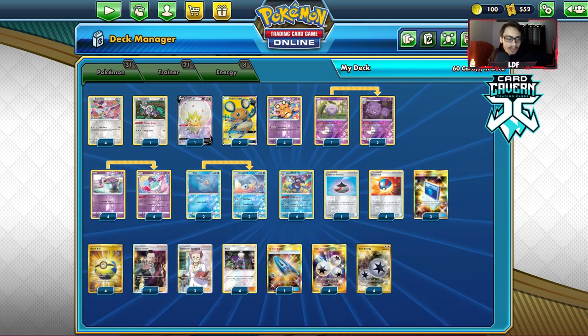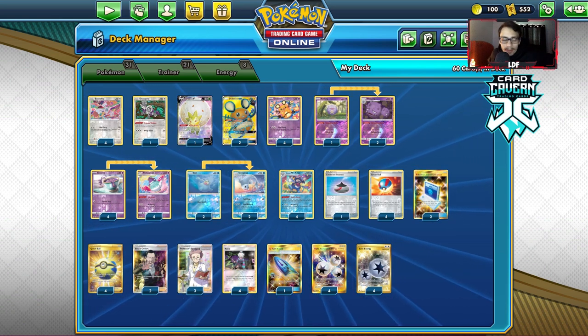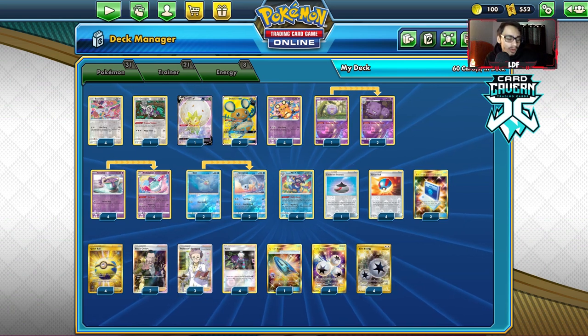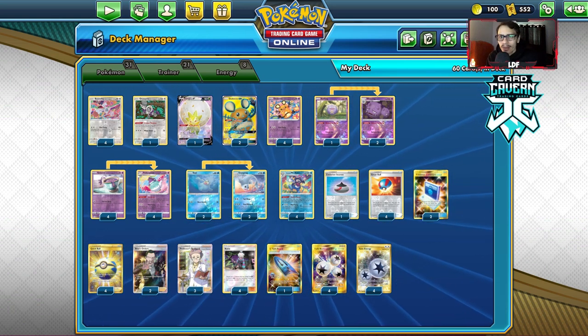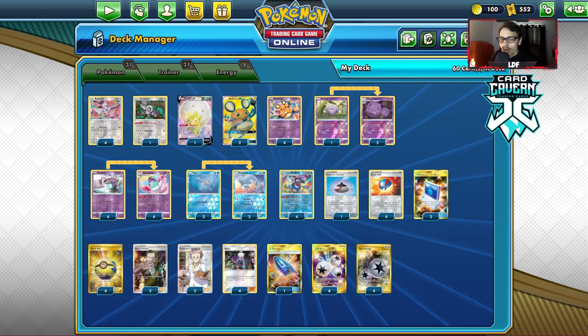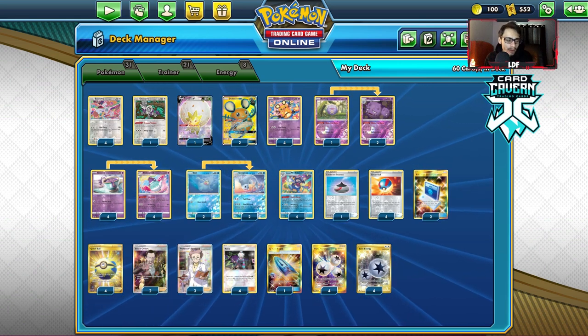Round five: another Baby Blacephalon matchup. Very excited about this one. I think at one point they Welded 2 there to Nene, which wasn't very good for them. Dewgong did its job — when they put a Crobat in play, I was able to Dewgong knock it out with Roxy. Mad Party was able to knock out Cramorant because they did get one out at one point.